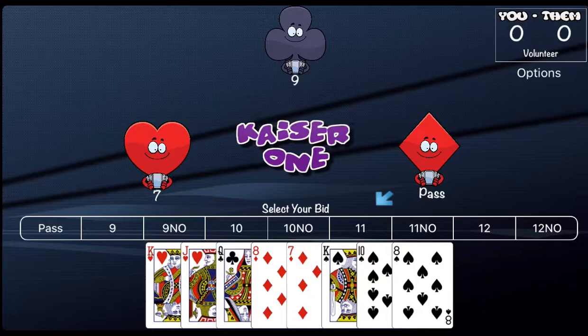The dealer deals out all cards clockwise, one at a time, so that everyone has eight. Any player dealt no aces, no picture cards, and no three or five can throw in the hand as a missed deal — the cards are reshuffled and re-dealt by the same dealer. Each player in turn, beginning with the player at the dealer's left, has one opportunity to bid. They may pass or bid a number. The possible bids are from 9 to 12, either with a trump suit or in no trumps. A bid of 9 no means 9 no trumps.